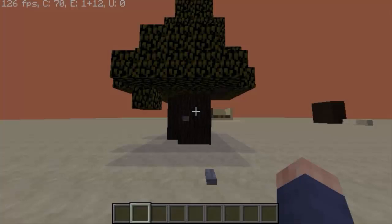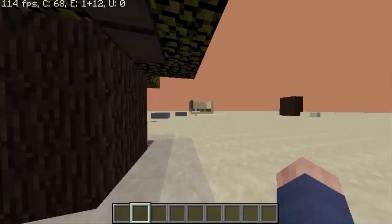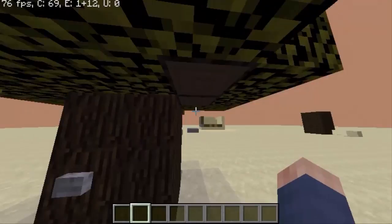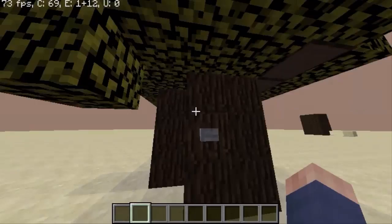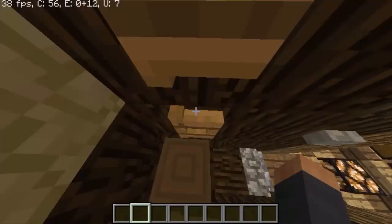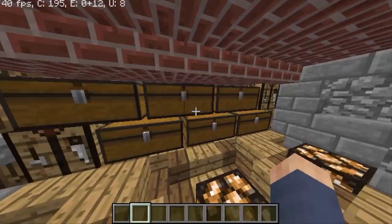Hey guys, welcome back to a new Minecraft video. In this video I want to show you this — I worked so much to make a lot of these three secret entrances. This one is the smallest and the best I've made so far. You just press this one, this pops up, as you can see. When it appears you press this one, you go down, you do your stuff.